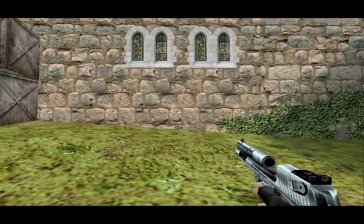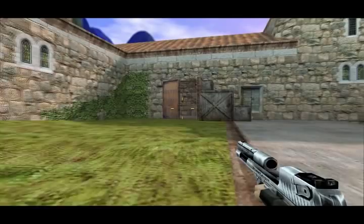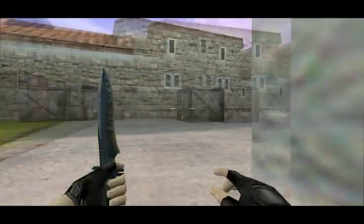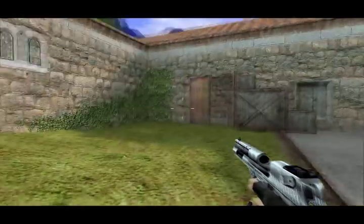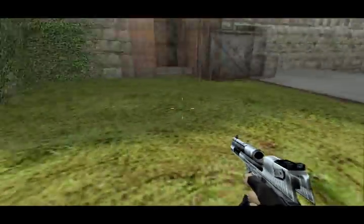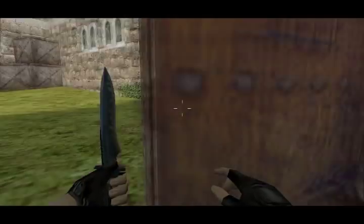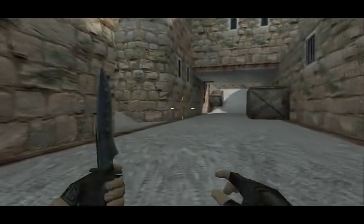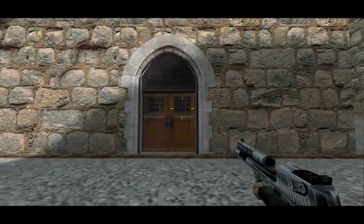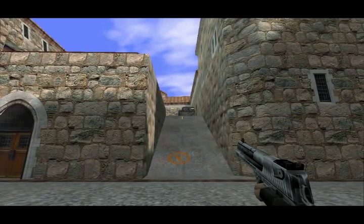Three Deagle shots on a person will guarantee you a kill as long as you don't hit their leg twice. At a distance — if they're really far away — it could possibly take four shots to kill. If you aim well you should always go for headshots. You always hear people talking about one-deags — that's when you take one shot for the kill — but what's really important is getting the actual headshot. If you aim the crosshair right on the guy's head well enough, you'll get the headshot, which if they have no head armor will always kill them no matter the distance. If they bought head armor, it'll take two shots at farther distances.